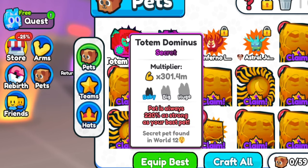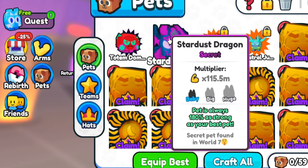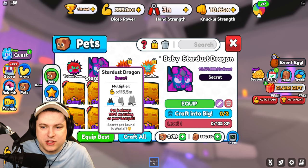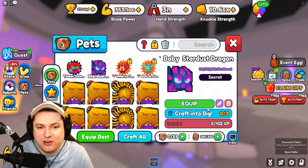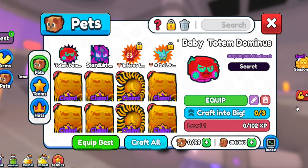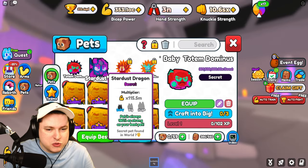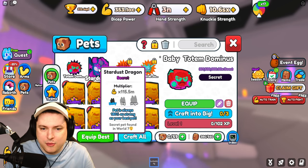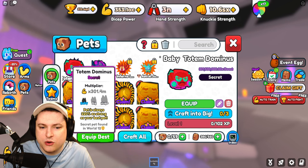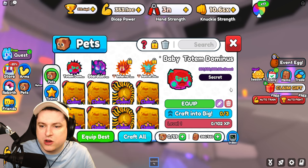We have two pets: the Stardust Dragon (World 7) and the Totem Dominus (World 12). Let's equip them - you can see they have a brand new Secret tag, which is awesome. These pets are pretty strong. You guys can calculate in the comments how good they'd be if you maxed them out and put slime on them.